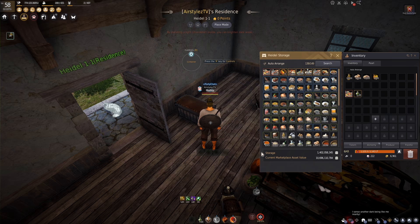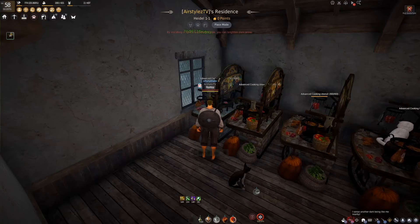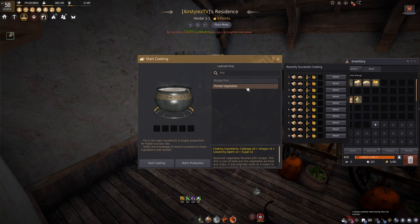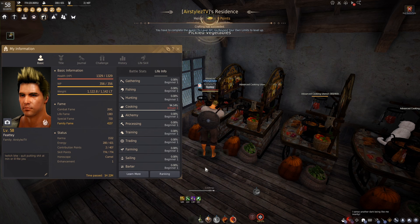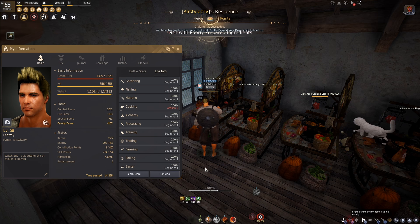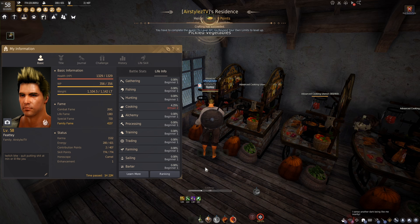Alright, let's get back to BDO. Now that we've gathered up everything we need, let's start into this. Pickled vegetable gives about 700 XP versus the 400 XP we were getting with vinegar, so this will help with the increased experience requirements as we get closer to master. As your recipe knowledge increases, you can start to search for recipes you've already created. This can save you a bit of time as it allows you to input the last successful combination of materials you used into the tool and start cooking immediately. It can also be helpful as a quick reference tool if you forget the exact quantities required.